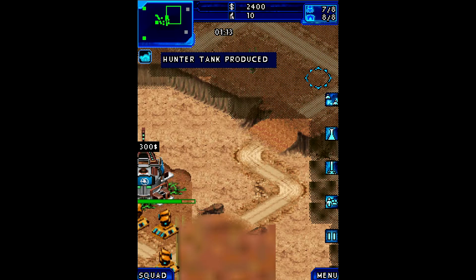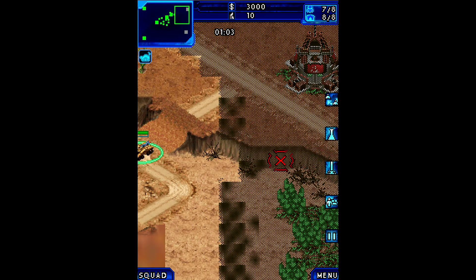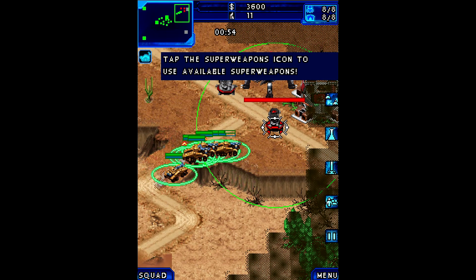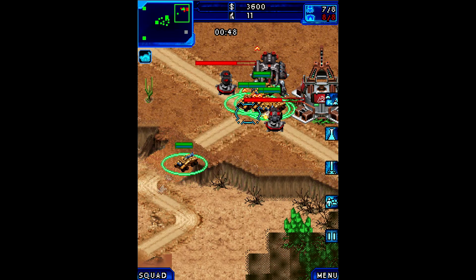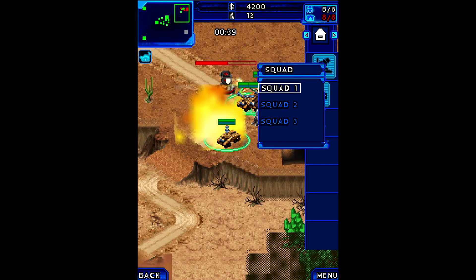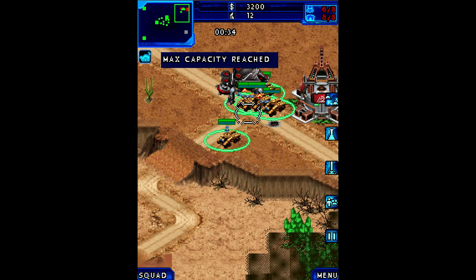I assume that's pretty much it. Let's just have you move over here — I'll see whether I can capture this node here. It doesn't seem like it, because there's probably forces all around it. Hunter tank produced — awesome. Holy damn, those are not turrets there, that's what it looks like. They've got a lot of stuff here, but so do I. So let's just blow up these turrets. I'm not going to guide individual units, it doesn't really seem to work that well. I lost the hunter tank here — may as well build a couple new ones. Max capacity reached.